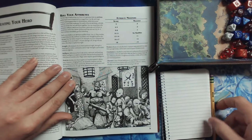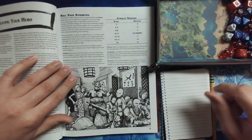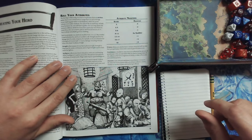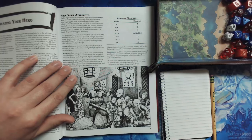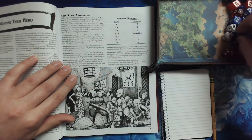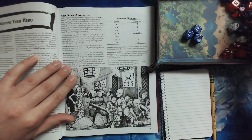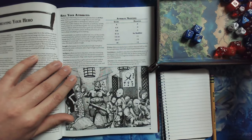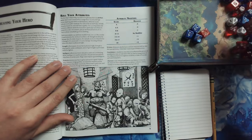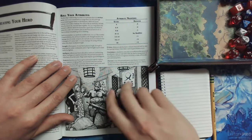Roll your attributes. We have to first roll 4d6, drop the lowest roll as usual with the D&D method, and then write down the score and the modifier. I have my 3D6, and I'll use my little red one as the fourth. So we will roll.